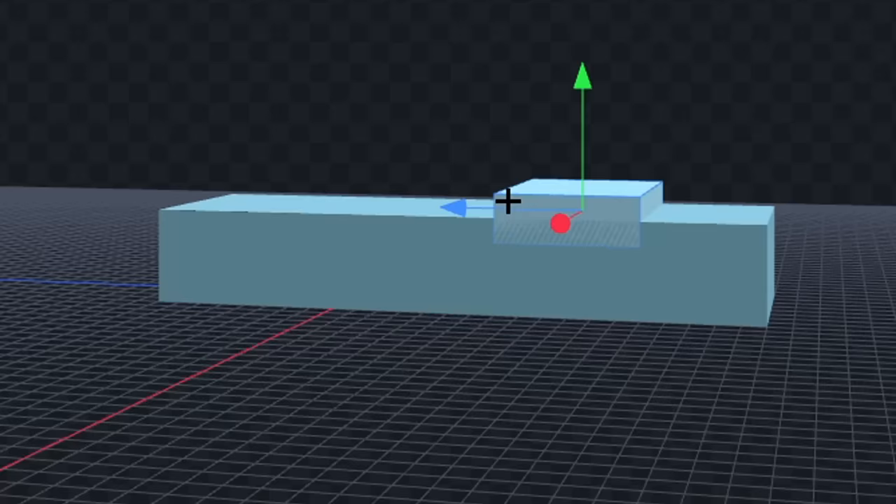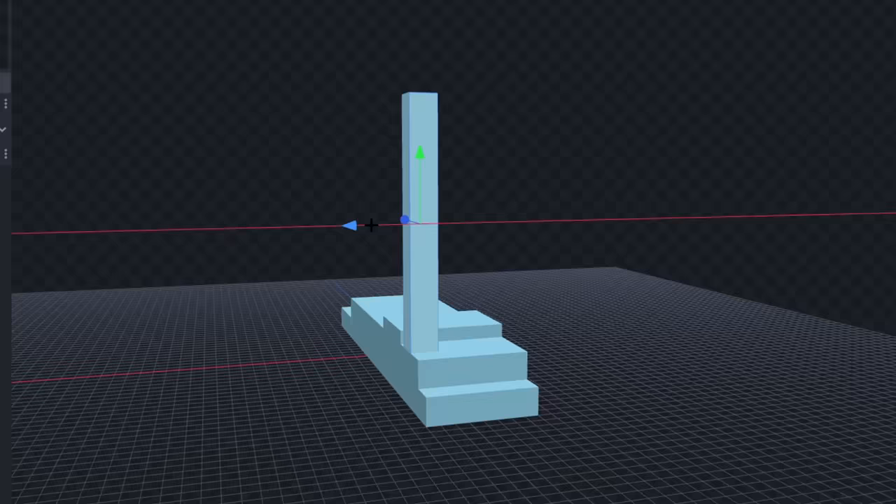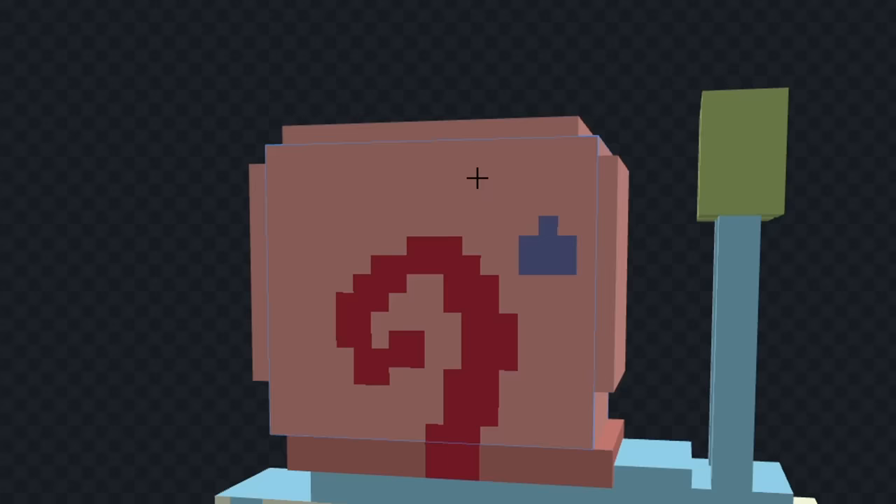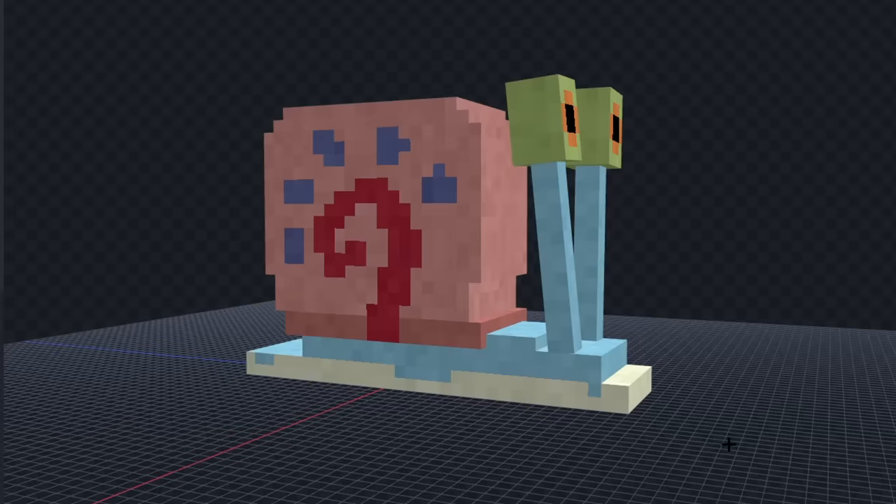Let's remove all this stuff, and we'll color this blue. Now, let's make his body a little bit wavy, and we'll add his eyes. Next, let's give him his shell, and we'll color the bottom of him a different color. Now, let's color his shell, and we'll add these blue spots on it. Now, let's draw his eyes, and we'll rotate his eyes sideways. Alright, that looks pretty good. Let's see it in game.